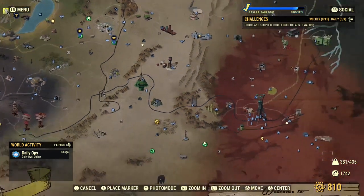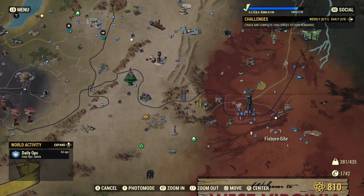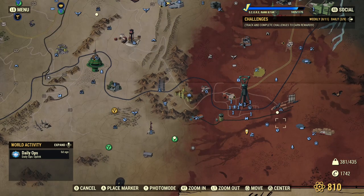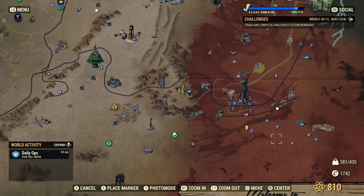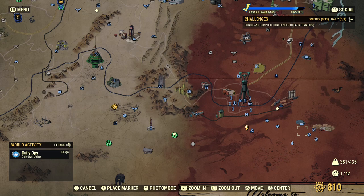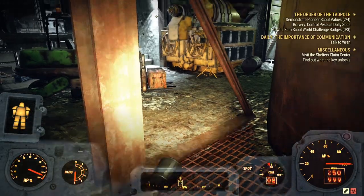Finally, keep in mind the fissure sites where Scorched spawn, which can potentially be legendary Scorched. I only recommend hitting fissure sites when they're in a nuked red zone — when a nuke has been dropped on the area, fissure sites have a really good chance of giving legendaries.